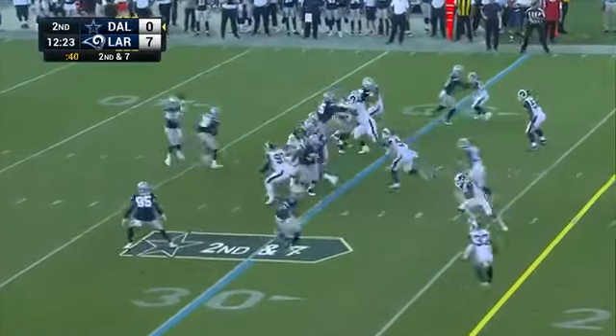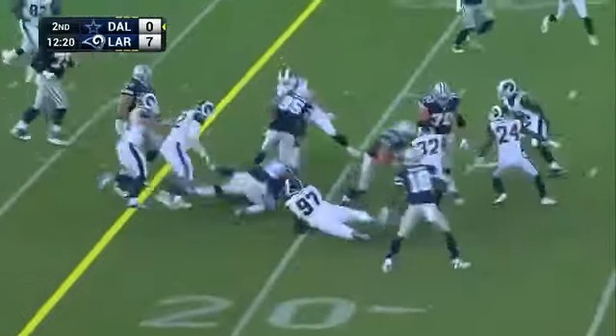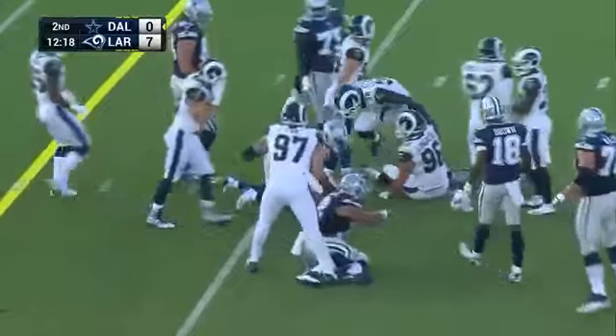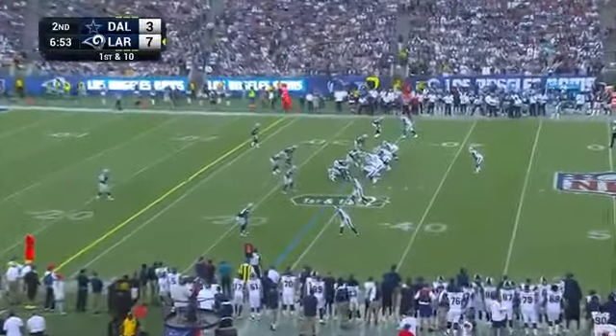Second and seven from the 37. The quick hitter to the rookie, Noah Brown — Noah Brown breaks the tackle and he's going to get a first down, all the way to the 20-yard line. Shawn Mannion is putting a nice little drive together.